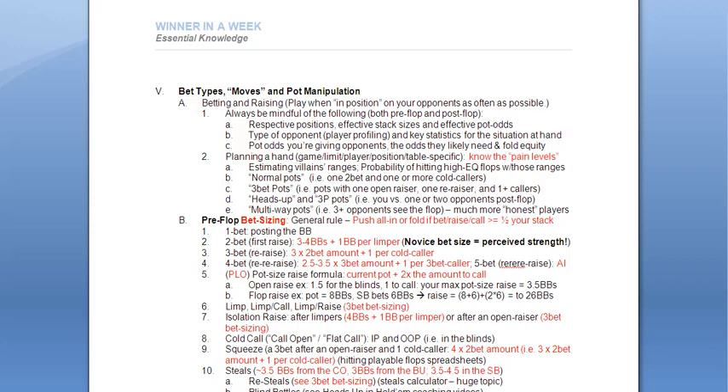Always be mindful of the following, both pre-flop and post-flop: respective positions, the effective stack sizes, and effective pot odds. The effective stack is the smallest of all the stacks involved in a hand. For example, let's say you're deep stacked at 150 big blinds and the opponent you're against has only 30 big blinds — your effective stack is then 30, because that defines what you can get away with and the moves you can make. Everything is determined by the lowest common denominator.